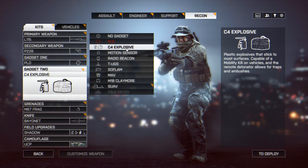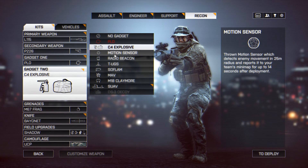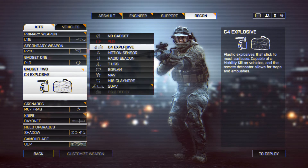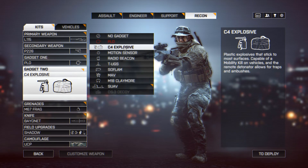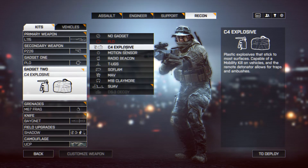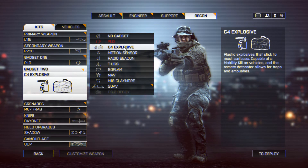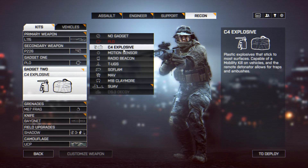G'day guys, I'm Ragnarok. Today we're going to be talking about the C4 explosive in Battlefield 4. C4 is really fun to use. I'm sure you're all familiar with what C4 is — it's basically just a plastic explosive that sticks to things, so you can stick it on vehicles and whatnot. Then you can detonate it whenever you want and it blows up. Simple as that.